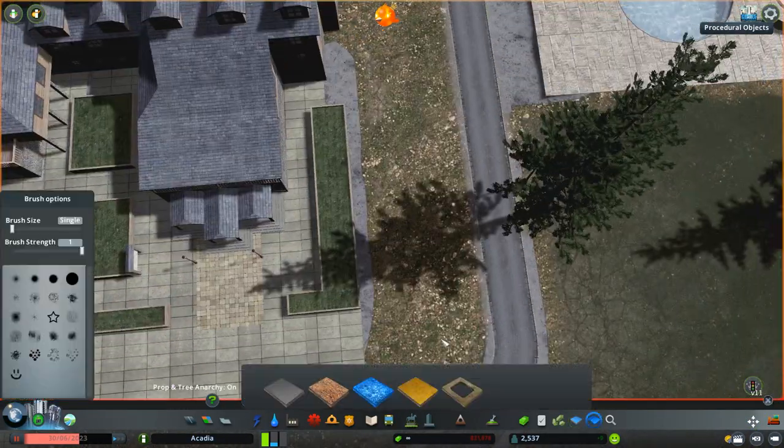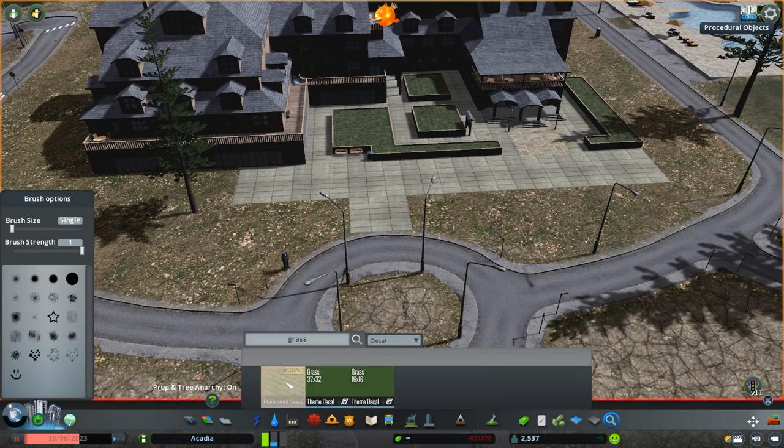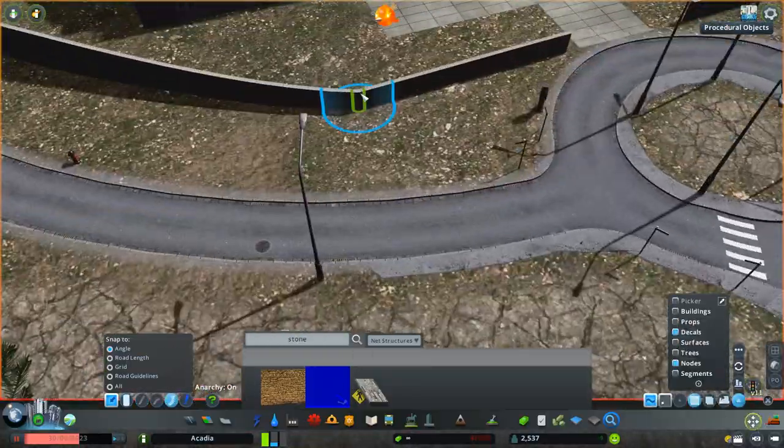We're going to do a little bit of extra detailing on this front end as well — adding some lamp posts, and eventually we'll come around and add in some trees and stuff.